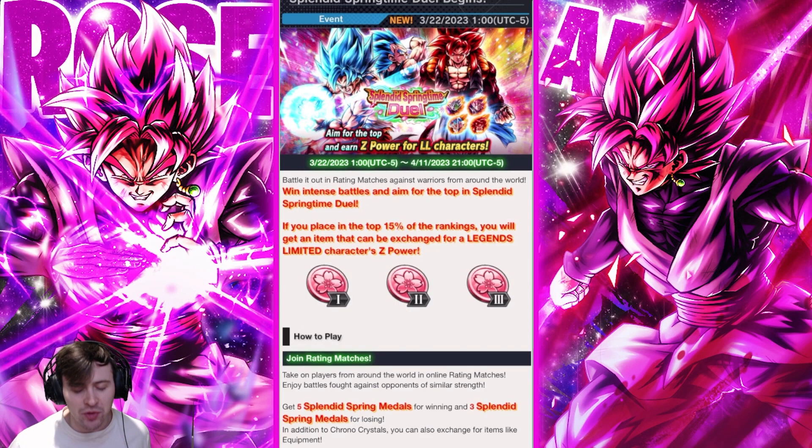Ladies and gentlemen, Dragon Ball Legends has introduced a way to get free Legends Limited Z Power — up to 600 free Legends Limited Z Power for characters such as Super Saiyan 4 Gogeta, Super Saiyan Blue Goku and Vegeta, or Super Saiyan Blue Gogeta and more. But how do you get it? I've had people ask me: how can I get this 600 LF Z Power for my characters?